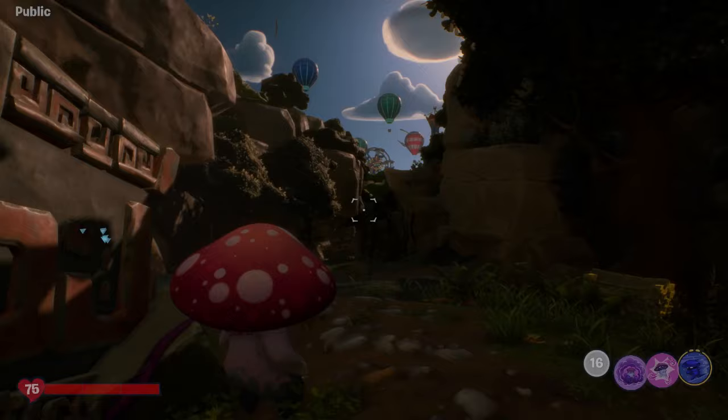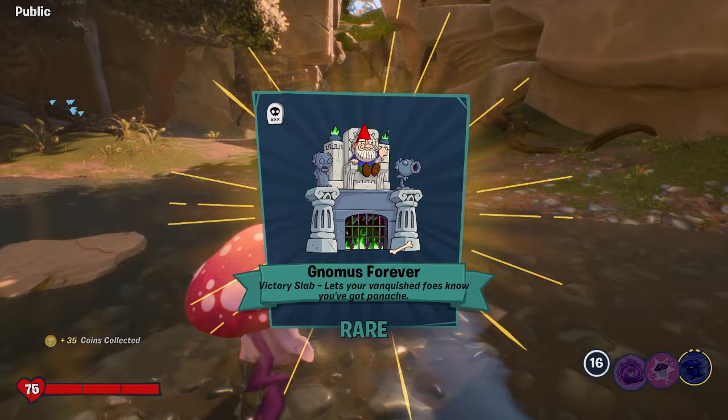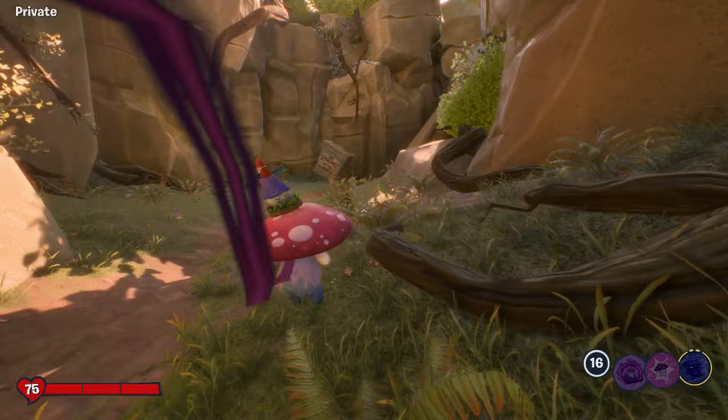Head into this blue portal — you won't die, you'll be teleported just outside of Giddy Park into another area. Straight away you'll notice there's a chest; open it and you'll gain a thousand XP, a thousand coins, and you also unlock the Gnomes Forever victory slab, which you can obviously use as well.